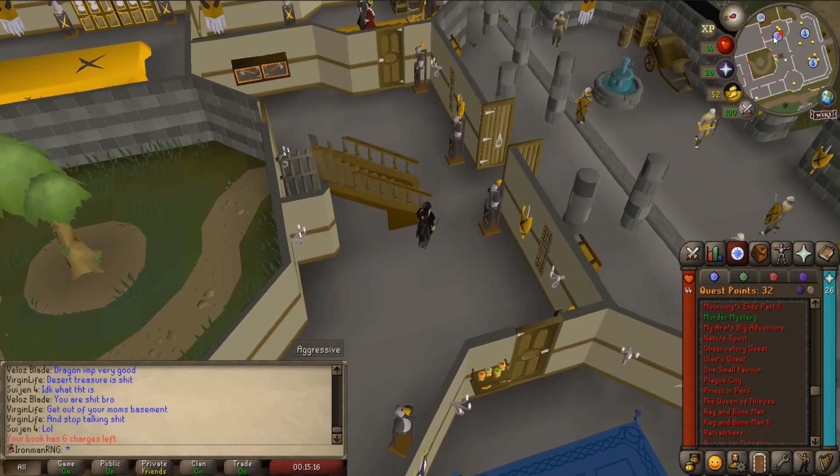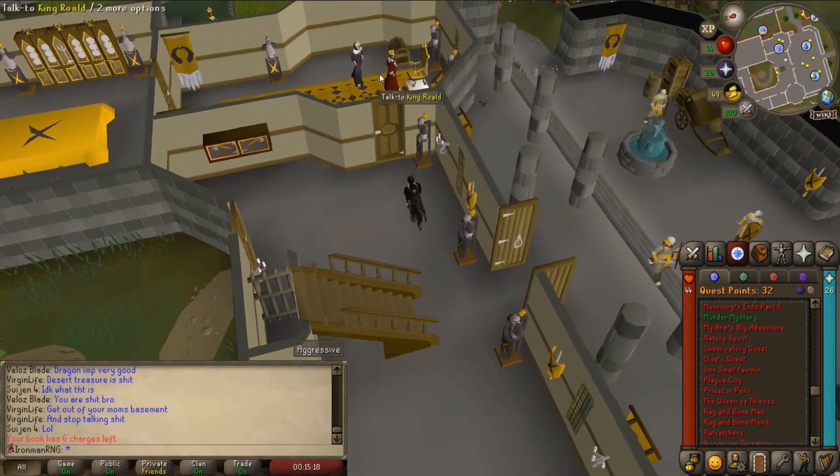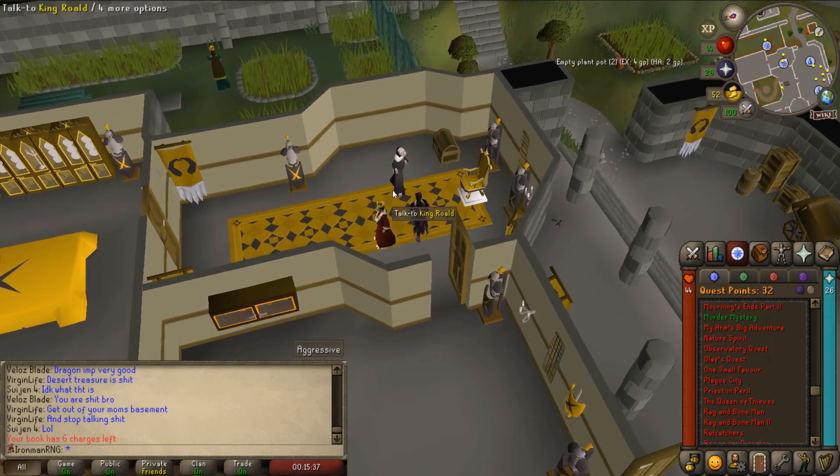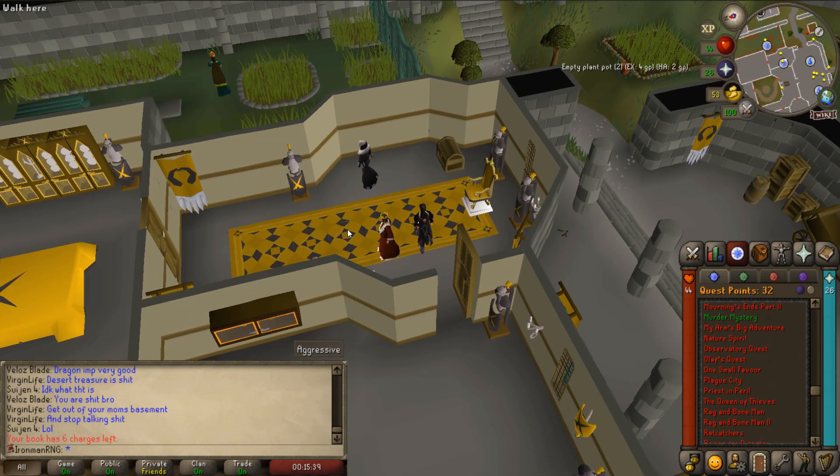So in the last video we just got the goblin champion scroll. This unlocks a variety of content for us to do, and so we gotta choose what we decide to do. What I'm going to do next for our monster is Priest in Peril. This requires me to kill monks of Zamorak, and whenever I have to kill the first one, I'm going to have to continue killing them until I get the monk robe top and the monk robe bottom.